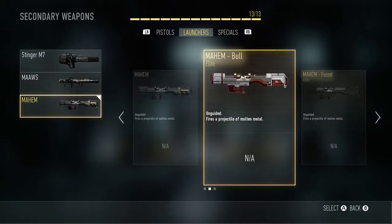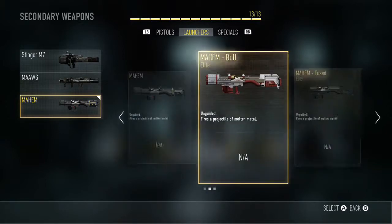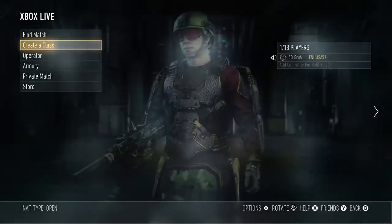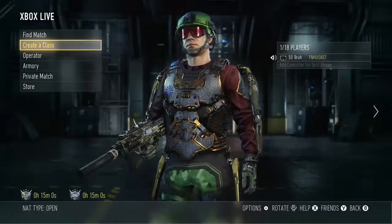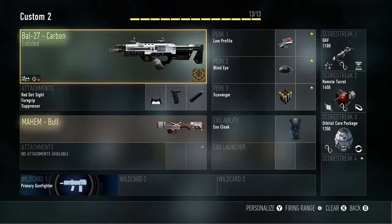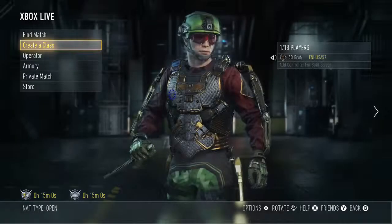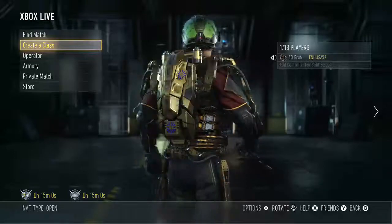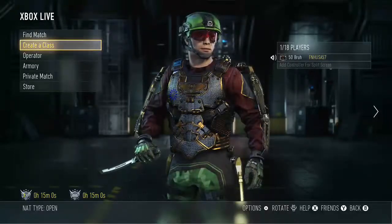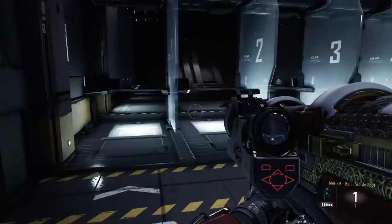It's a really cool weapon. I will also be showing you the Mayhem Fused, which is another elite variant. As you can see, it is a secondary weapon. You could remove your primary weapon, but you never actually hold the rocket launcher — you only hold a knife, which is a little odd. We'll go ahead and take this weapon to the range.